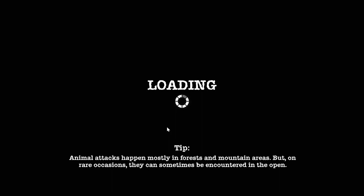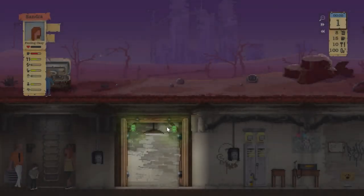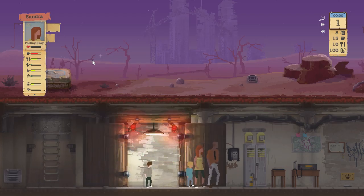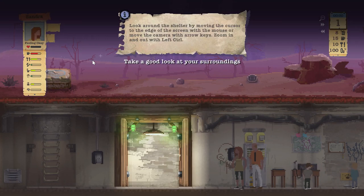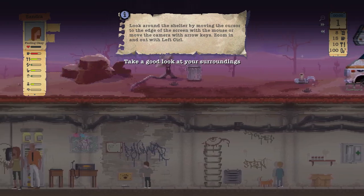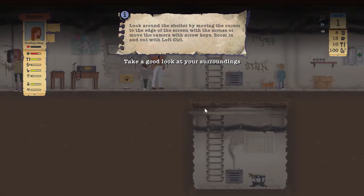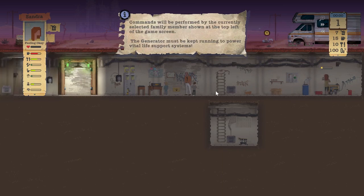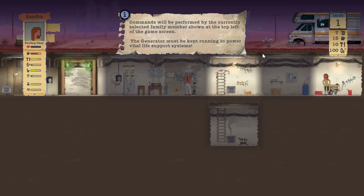Animal attacks happen most in the forest and mountain area, but on a rare occasion they can sometimes be encountered in the open. Motorhome. Add fuel. Right mouse — add.